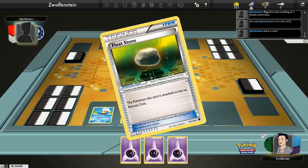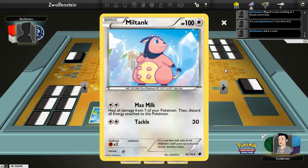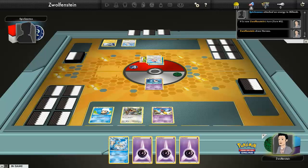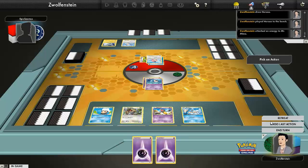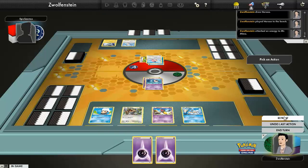First thing we're gonna do: put the Float Stone on Miltank. Because Miltank actually has a three retreat cost normally. It's displaying zero right now. Just go ahead and attach water energy to Miltank and end turn. Playing a Horsey to the bench — look at that, Mr. Mime I have out. This is gonna be a long game — you have a Mr. Mime, I have a Miltank. Miltank has 100 HP and my attack only does 20.